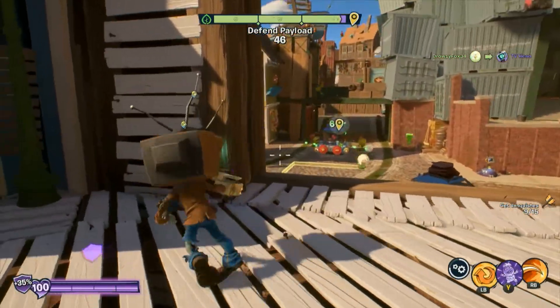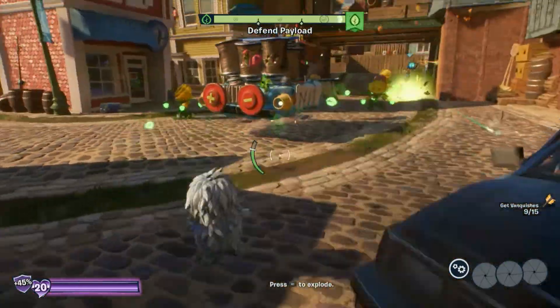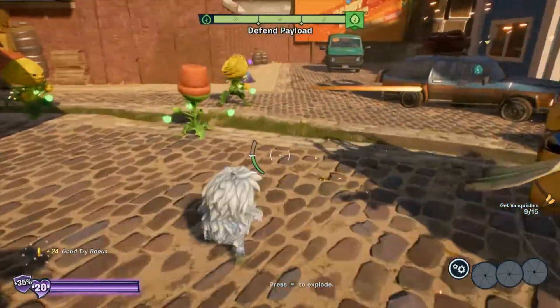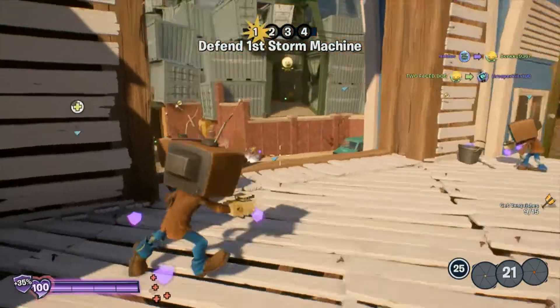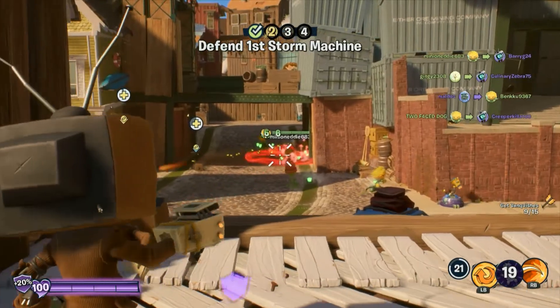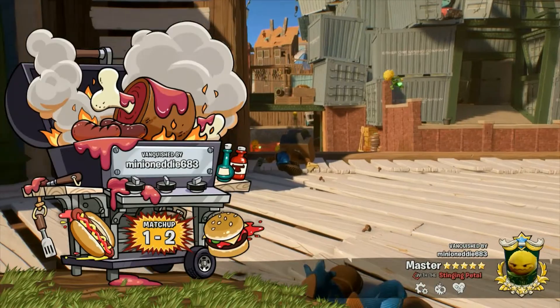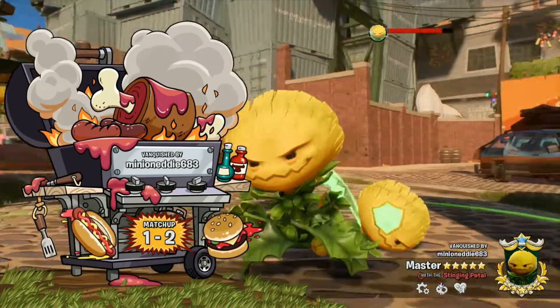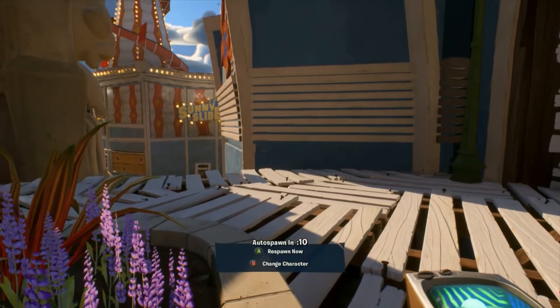I keep using the wrong ability and placing down that bucket. I feel like I'm just not doing as much damage with them, but the drones might need a bit of tweaking. There's plenty of time for that to happen. I don't know if my team's just not sticking together, but I feel like we're not doing as well as TV heads.